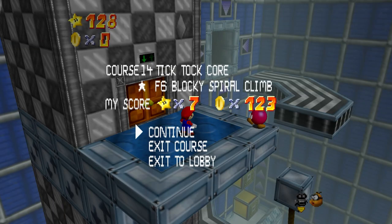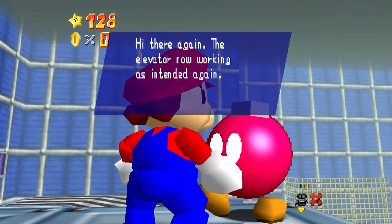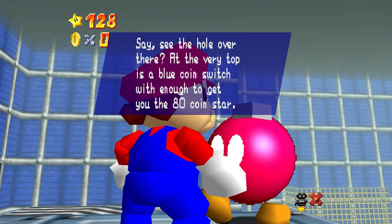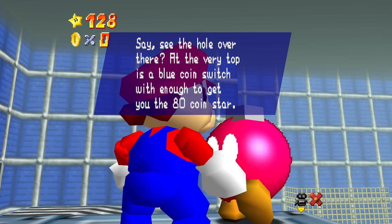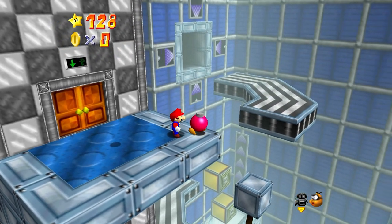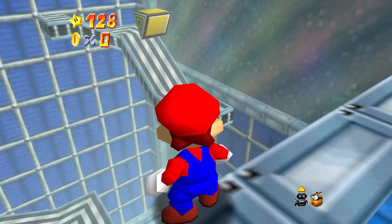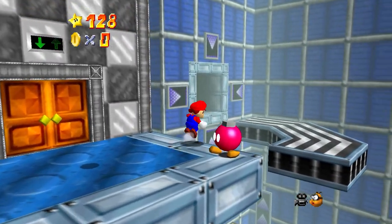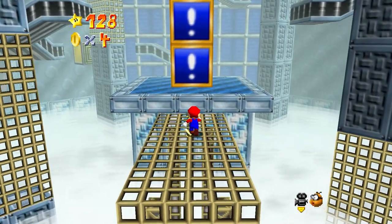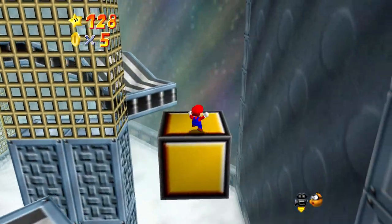Alright, so I've got some explaining to do with this one — Blocky Spiral Climb. The Bob-omb here says: 'Hi there again, the elevator is now working as intended again.' Two 'agains.' It says: 'See the hole over there? At the very top there's a blue coin switch, enough to get you the 80-coin star. I would pick up some spare coins on the way — getting all blue coins is very hard.' You did notice, as we were going through this, there were coin blocks here. One would think maybe we can get those coins and then go over here to get the star? No. You don't need them. Those blocks are just there for flavor.